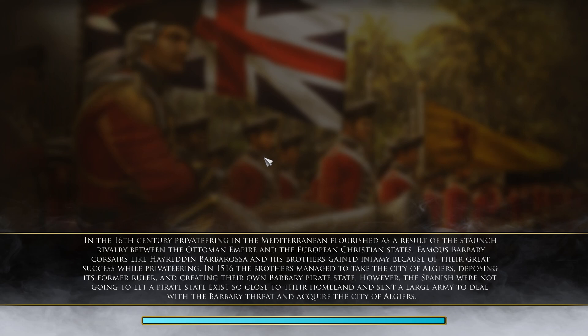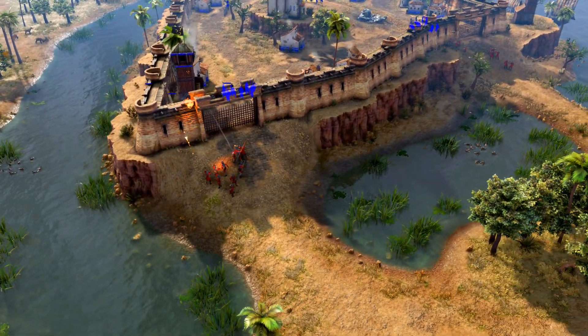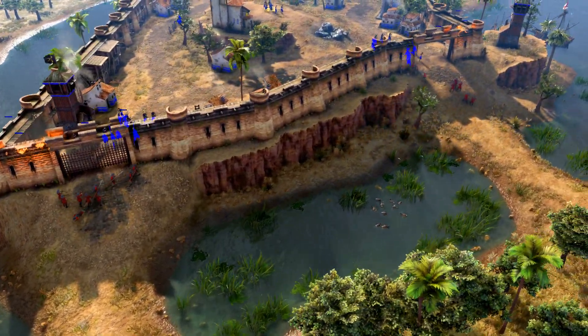Let's see what the historical battle looks like — I think we're on Malta here. Actually we could have read that thing there — Algiers, there we go, obviously. So we're being attacked by the filthy Spanish.